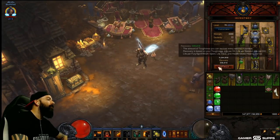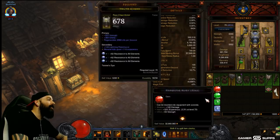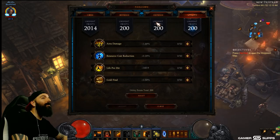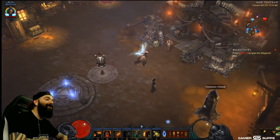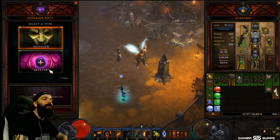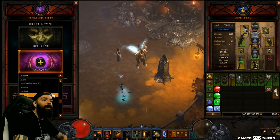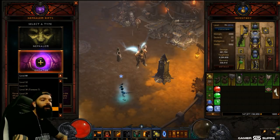Nothing beneficial in the cube right now. All baseline Marquise gems for testing, no paragon whatsoever. Let's show you how ridiculously strong the Barbarian is with just the four-piece set — this is by far the best start of the season. Let's do a GR20 to simulate it. We don't have the six-piece, just the four-piece — let's do a 20 to simulate it.